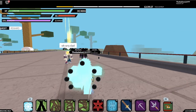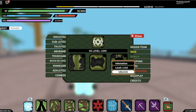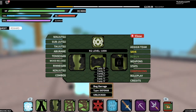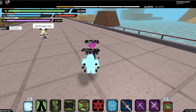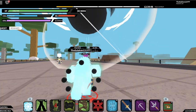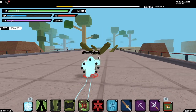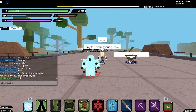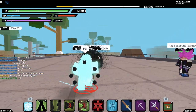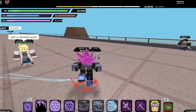Next up is the Aburame KG — the brand new KG that just released. I won't be able to showcase all the moves due to a bug that hasn't been fixed yet, so I'm showcasing the first two moves. The first move requires you to be really close to your opponent — it puts them in a black bubble full of bugs, floats them into the air, and then explodes. The second move shoots a black bubble full of bugs from a distance and explodes without floating them.